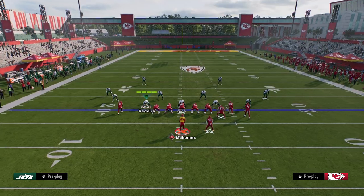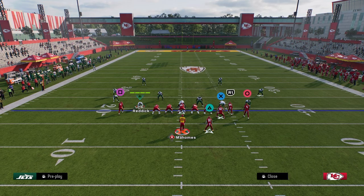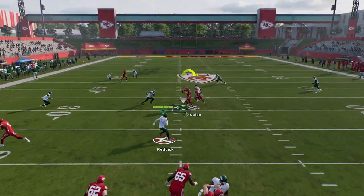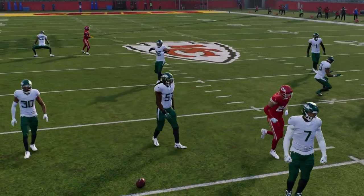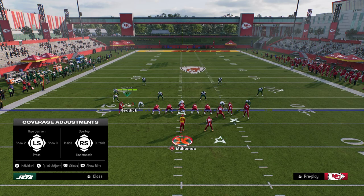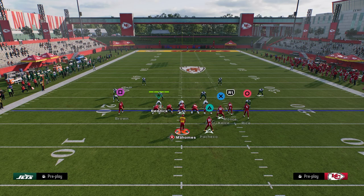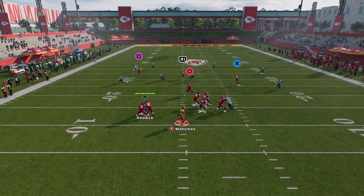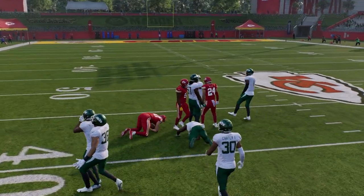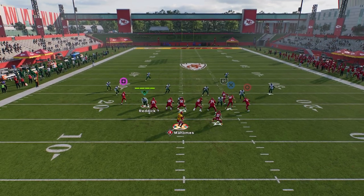Eventually what they're going to do is get tired of you throwing the crossing route on every single play, so they're going to go user it with their user on the right-hand side. That's where you want to look backside and throw this backside in route to Travis Kelce. This backside in route is kind of like a delayed in route, so it's going to get into a really nice spot on the field — basically a check-down, a trailed in route. Super good route.